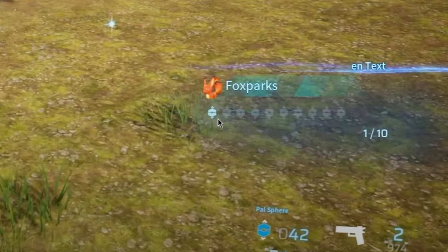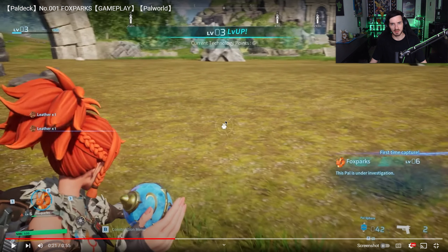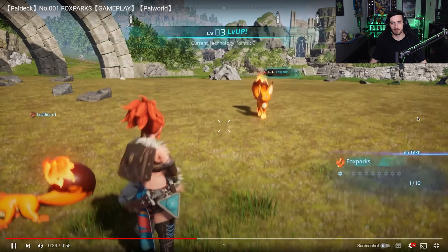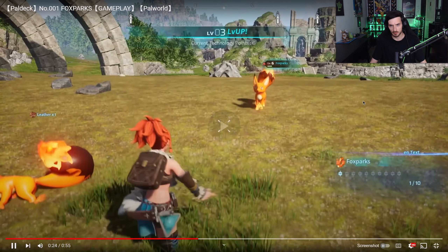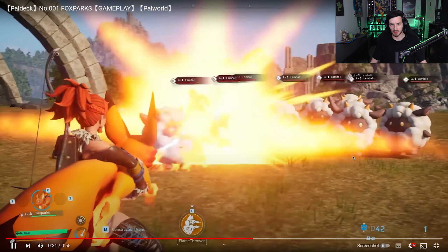What is this? Is this like a level up system? I don't understand why you would need so many here. As soon as we come into the scene, you get this little icon indicating that you're going to throw the sphere out. Throws him out — then we get this menu up: Pet Fox Park, which is what they do; Feed Fox Park; Command Retreat; Command Chase; Command Attack; and Emotes. So they go straight for the pet — comes running over, give him a little pet. I see some health going up there — is that because of the pet or is that just passive? The health does bop up a tiny little bit.